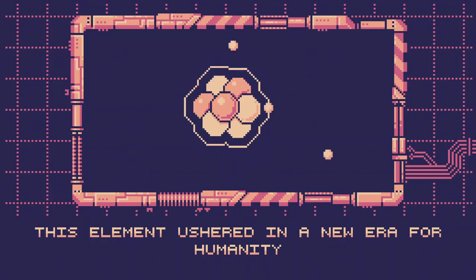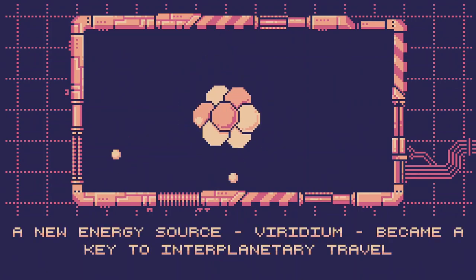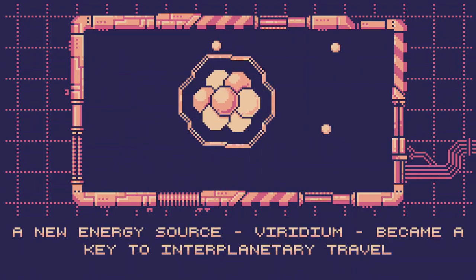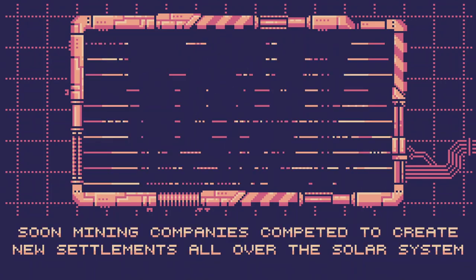Biota is a 2D Metroidvania action-platformer, set in a mining colony on a distant planet in the far, far future. Mega-corporations of the future have discovered a resource known as Viridium, that allows human society to thrive.